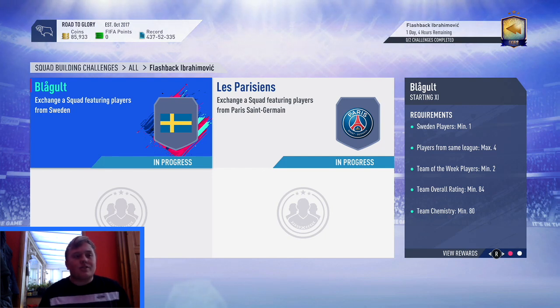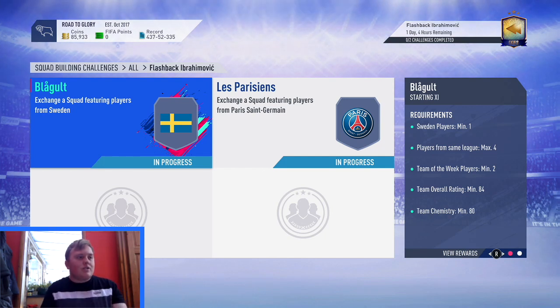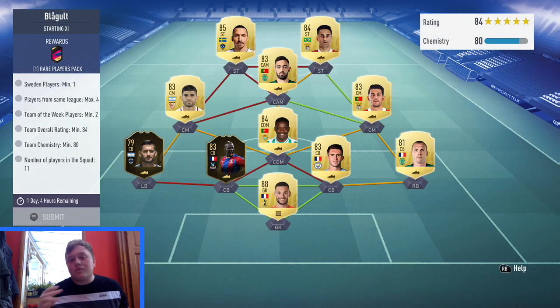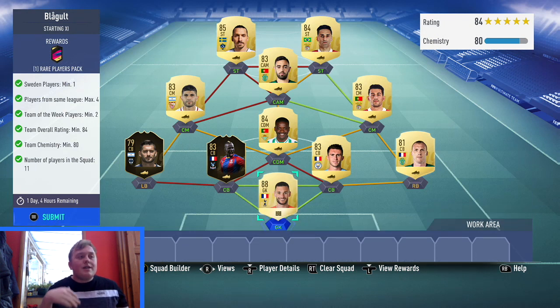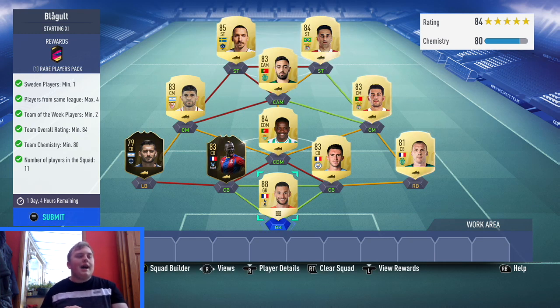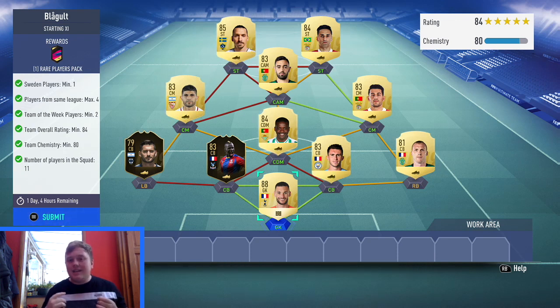This squad is going to probably cost you around 200k just to do if you buy all the players. If you kept most of the players from your FUT Champs or your Division Rival rewards, then it will be cheaper. We're going to go into the Swedish SBC, which is 84-rated, and this squad is going to probably cost you around 90k.